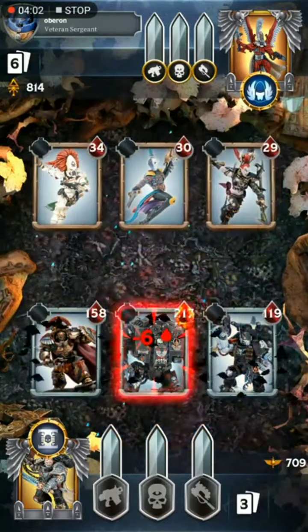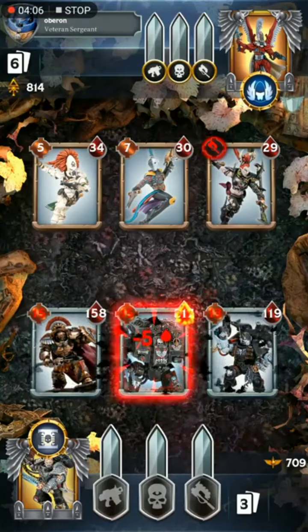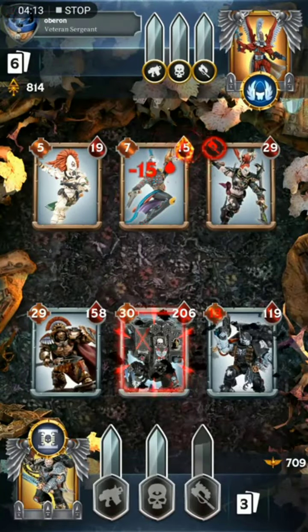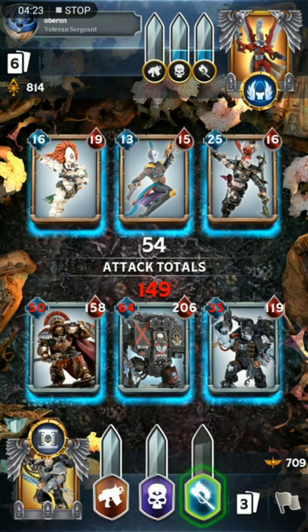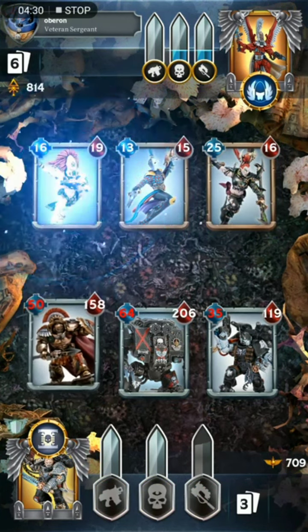We'll see the Fear go off here, which looked a lot different way back in the day. It actually affects the entire board and it happens after deployment. So it was like that for a while — it would just debuff everything, I think for just one attack. You can see there the Fear disappeared after my units attacked, which is kind of weird. It's like, why are they suddenly not afraid after attacking anymore? It makes no sense. So yeah, they changed the way that Fear works.